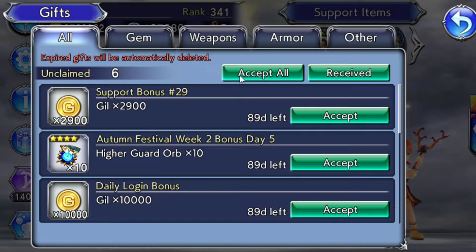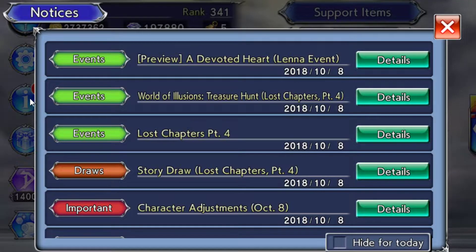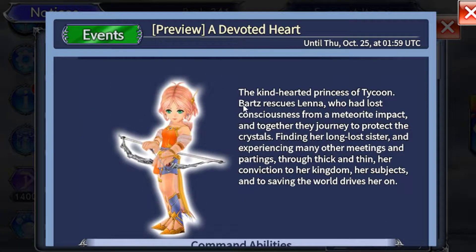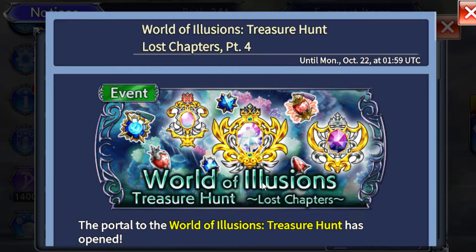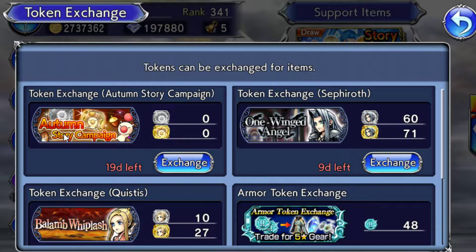Gifts is where you get all your daily gifts. Every time you log on you can get something just for logging in — go in there and click Accept All. The information tab tells you what's coming and what happened. Right now we can see we're going to get a new character probably Sunday night.